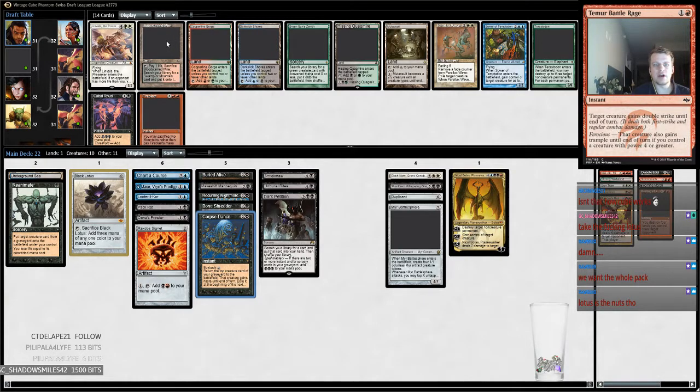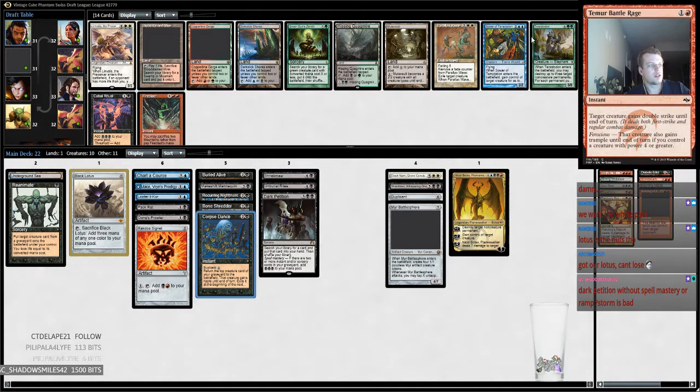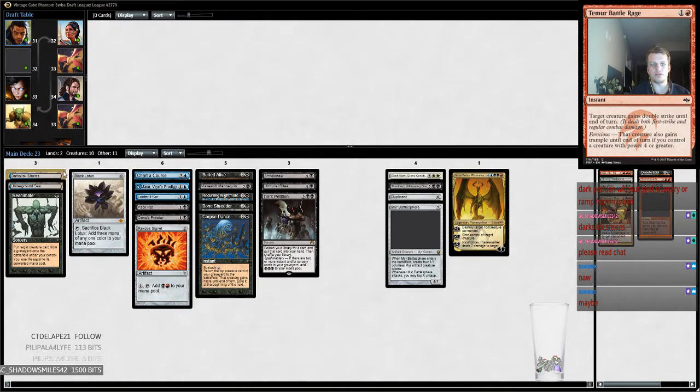Bloodstained Mire helps us with our splash if we decide to. But Terastodon is just kind of like the get-out-of-jail-free card here. Can't lose — I think I'm going to take the Terastodon. Maybe we never know, we might get there. You're taking Dark Slick Shores over Terastodon, thinking Terastodon is going to come back around? We can fix our mana a little bit — we kind of do have some fatties.